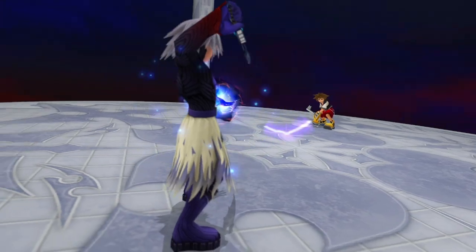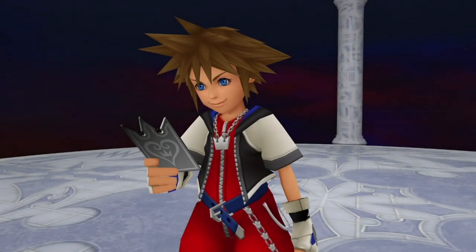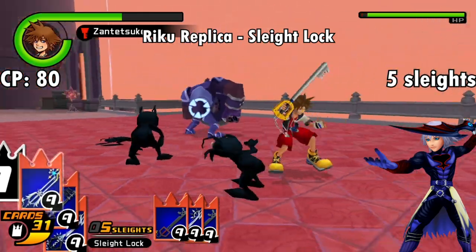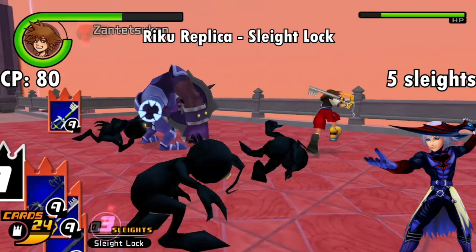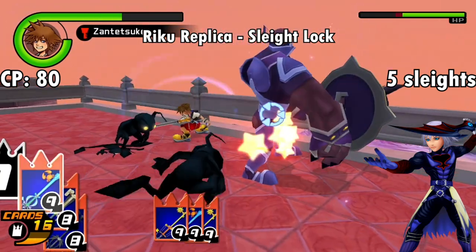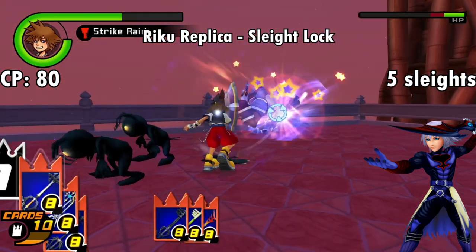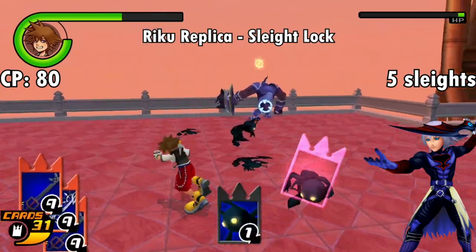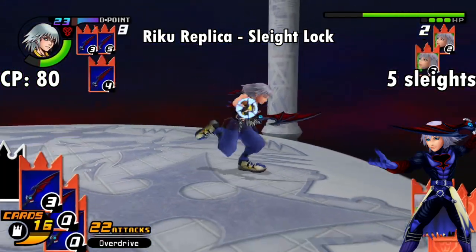Next is the Riku Replica card — just called 'Riku' in original COM and PS2 Recom — so it kinda spoils things when you pick it up after the last Repliku battle. For 40 CP it gives you the Slight Lock ability, which lets you reuse cards used in slights even after reloading. This applies to the first 5 slights used after activation, so if you want to use 5 Lethal Frames or Xantetsukens, you can do that and still have the same cards to do it again on the next reload, where you'd normally lose the first card from each slight. In addition, you get resistances to Blizzard, Fire, and Thunder, the latter two potentially coming in handy for the upcoming Axel and Larxene fights. Even though Riku does fight the Replica, he doesn't get his own Replica card — I guess because that'd be confusing to keep in your wallet next to your driver's license.